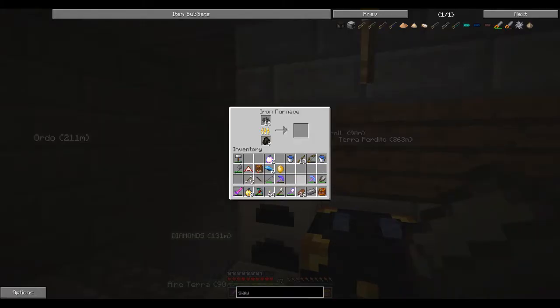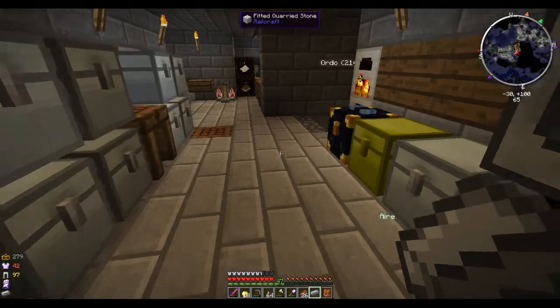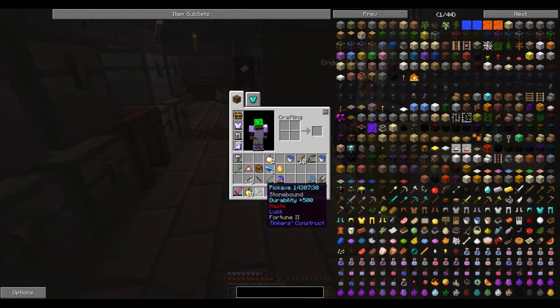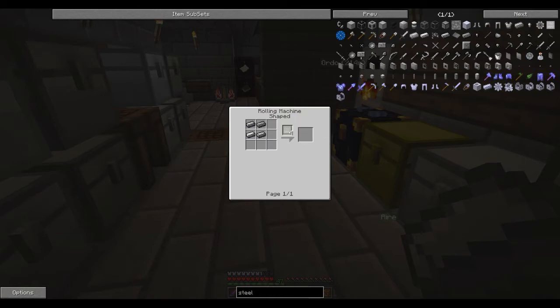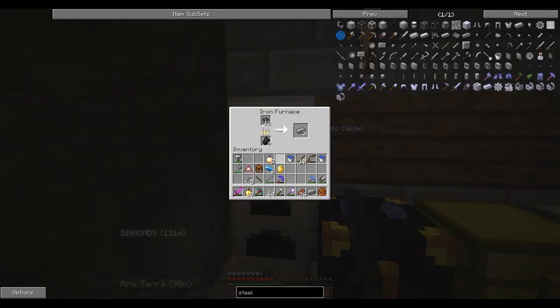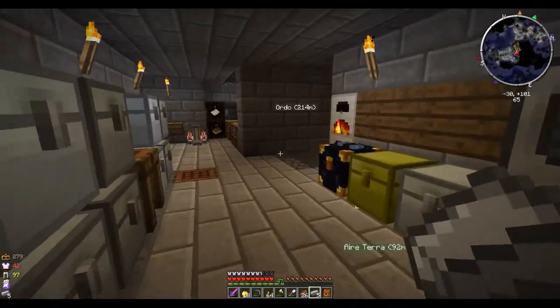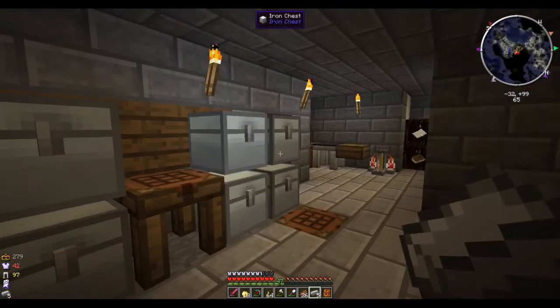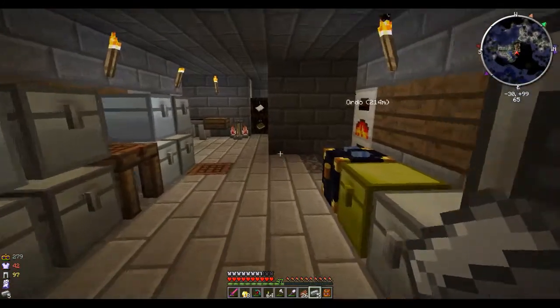I need to figure out what to call it - a rolling machine, that's it! We need to make a rolling machine. Let me look up steel plate - yes, a rolling machine is what we need. Those are really easy to make and easy to power. We're going to get power started today.